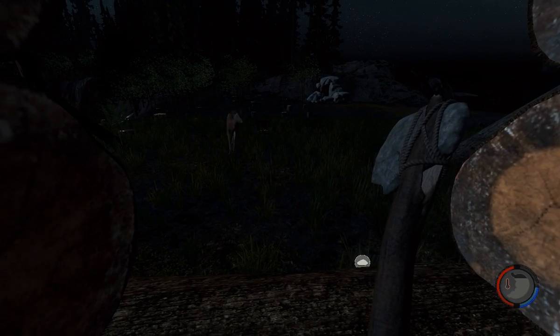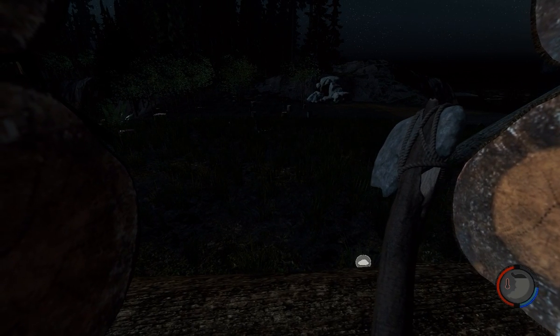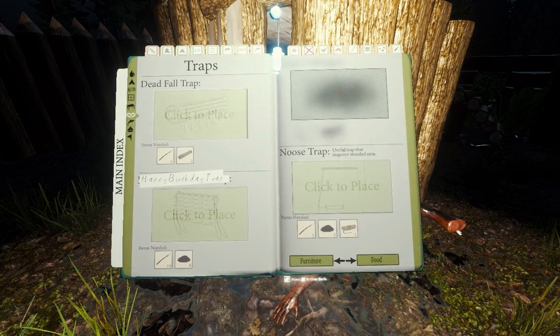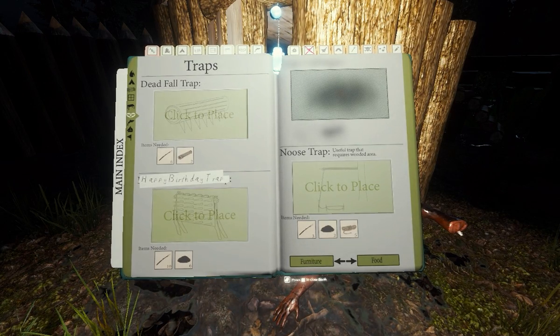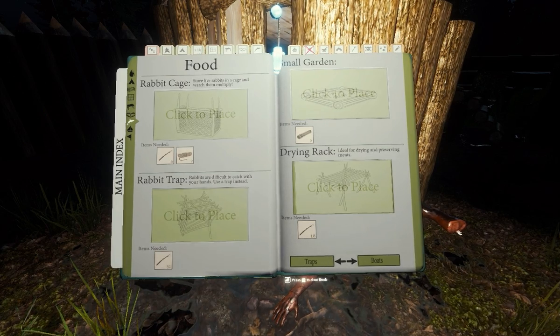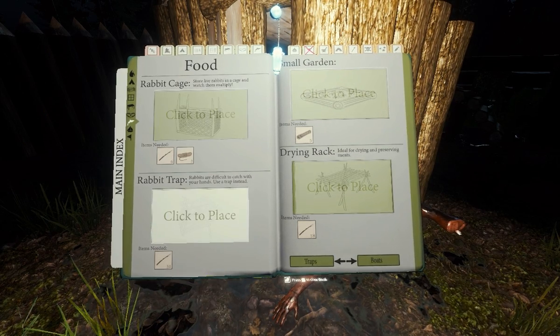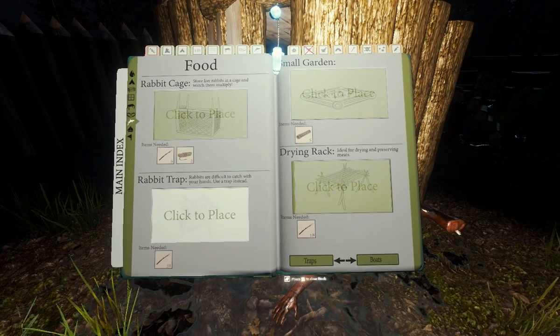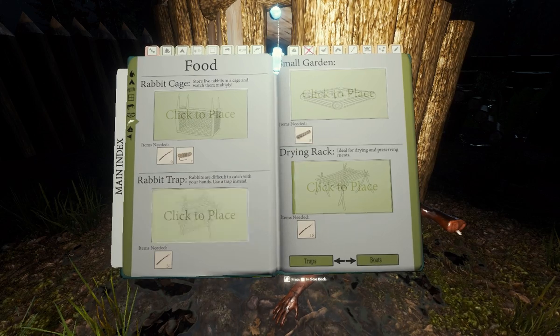This video was going to be about exploring the map and explaining the better points of where to set up, but I thought of something really good to make a video on. There are so many deer around here. If we hit B we go into the survival guide where all your buildings are. This video is basically going to be about placing your rabbit cages inside the base and rabbit traps outside, getting a small garden started, and a drying rack going.